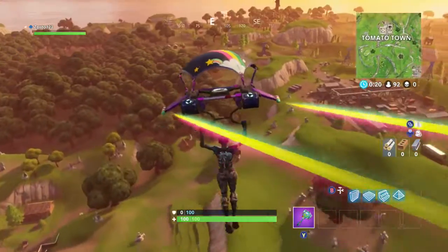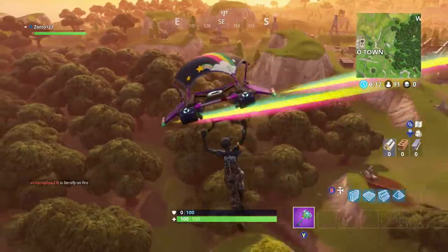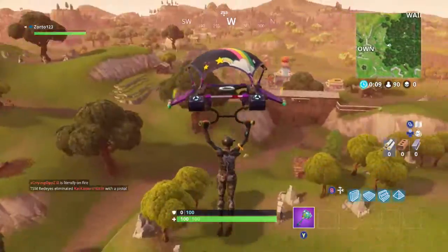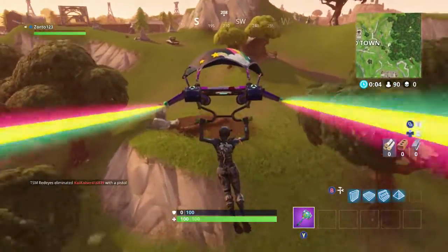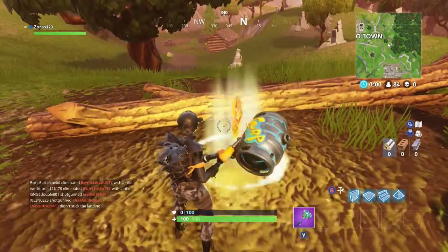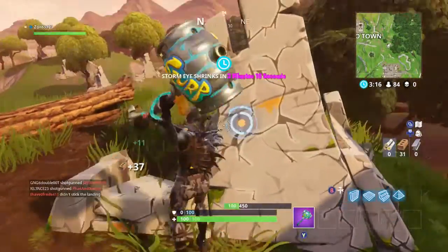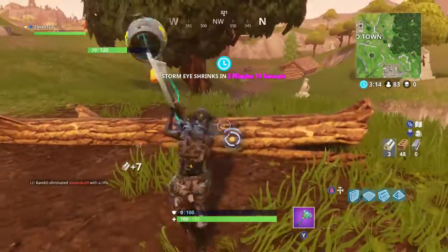We're going to be looking for a big dirt patch with a stone rock and a falling down log beside it, as you can see on screen. Make sure you go up to it and collect it. When you do, make sure you die during the game, commit suicide of some sort, or win the game — otherwise it won't count. If you just quit the game after collecting it, it won't count as a completed challenge.